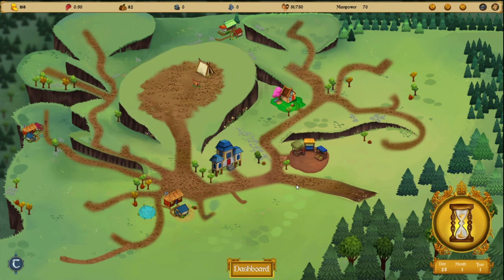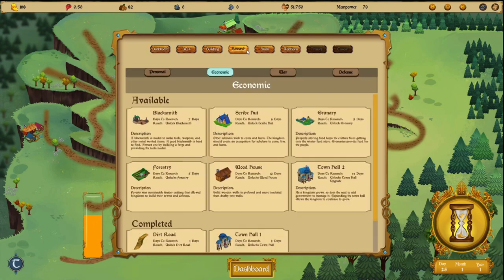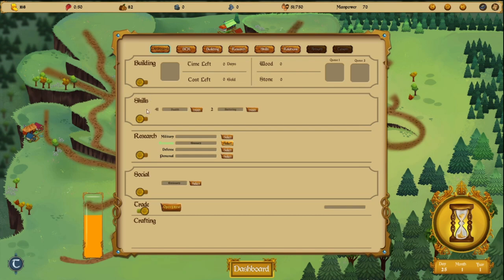Here we are, this is our town. Remember that the game starts slowly, starts with a few options, then we'll expand and go deep into the mechanics as we unlock things. I want to show you just how it works. We have the dashboard here and we get all the things we need. In the dashboard we can choose what to do in this turn. The game is obviously turn-based.